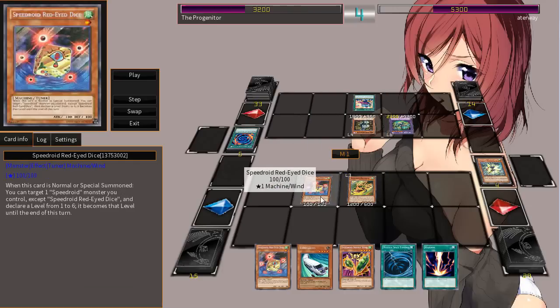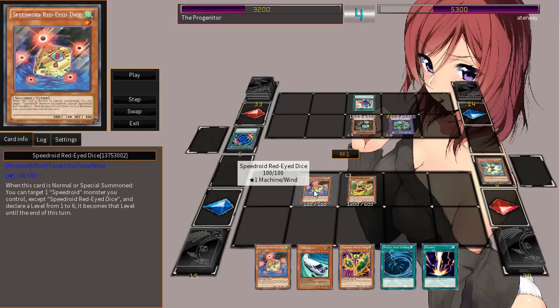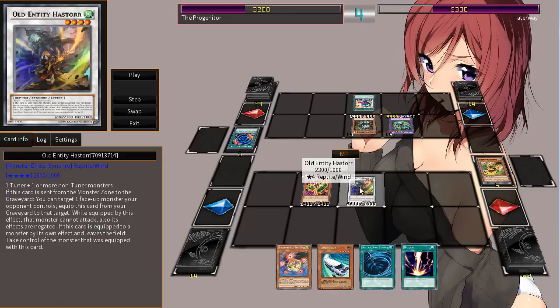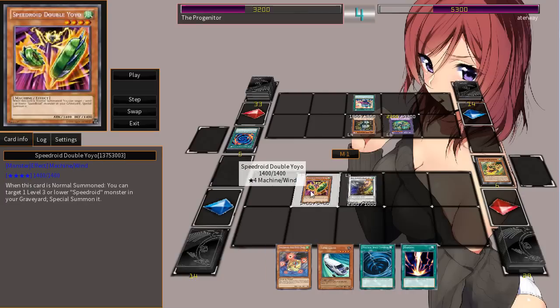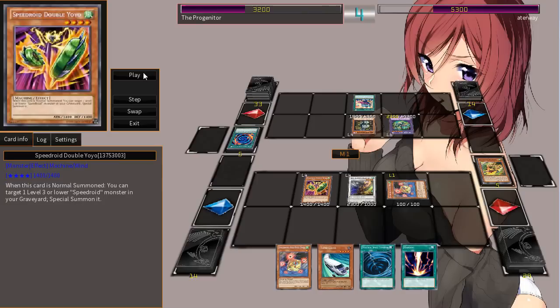And I think when you special summon from the deck, there's a lot of doors for loops, but they're being really careful that everything is once per turn. With the Red-Eyed Dice over here, when this card is normal or special summoned, you get to target one Speedroid monster you control, except for the dice, and declare a level from one through six. So that allows you to go for a lot of different things in the extra deck. Remember though, there is a downside — you can only go for wind stuff. He's going to go ahead and synchro up for a level 4, which is Old Entity Hastor. Keep in mind, he hasn't even used his normal summon.